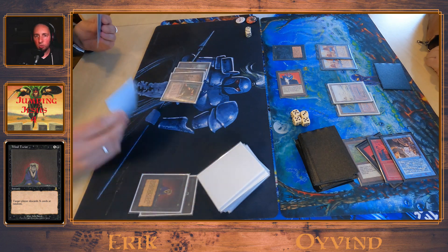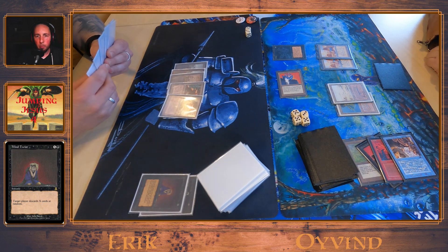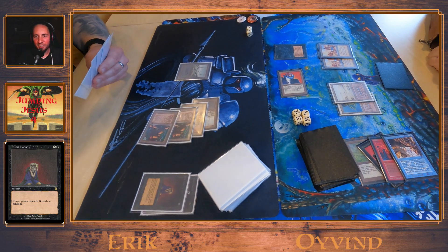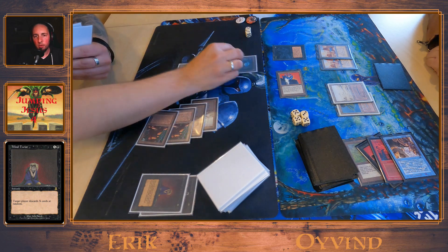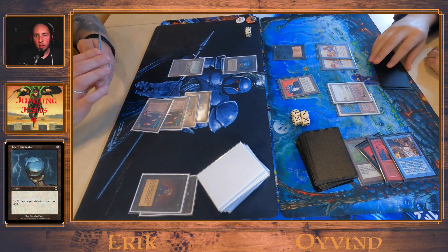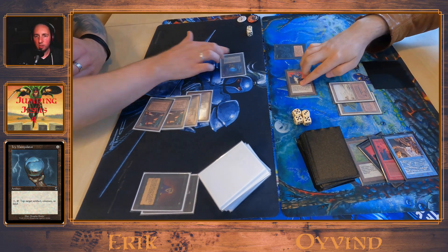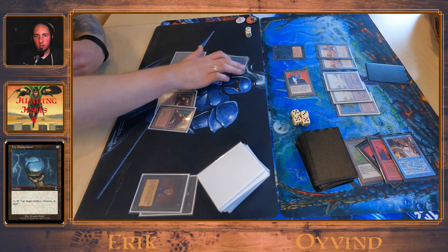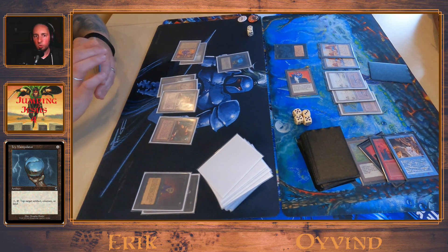Erik is down to 8 I think. When you're playing on camera, you should put your life dice as close to the camera as you can — just saying. He has 4 mana, two Factories, so he can take care of that Asuchi. Now he has an Icy to tap it down, and he can attack with his Spectre, starting to do some damage.